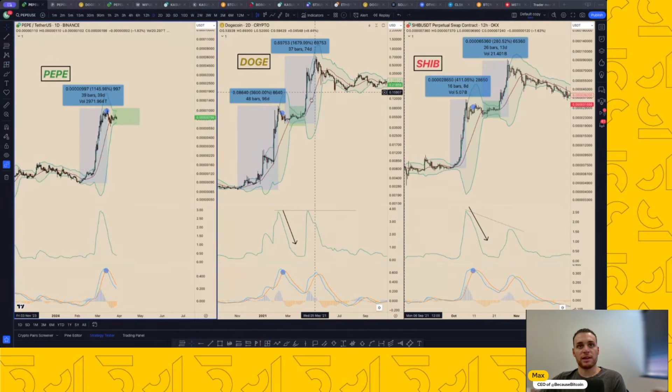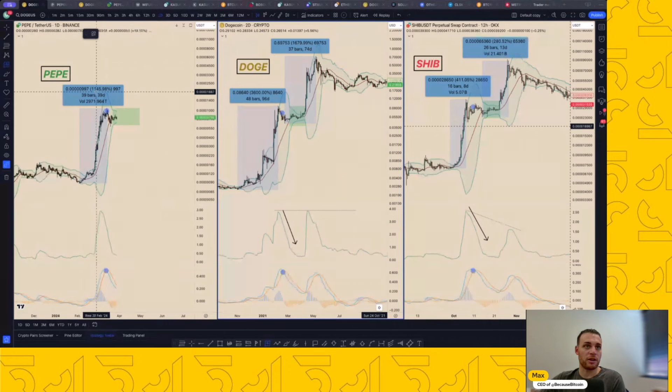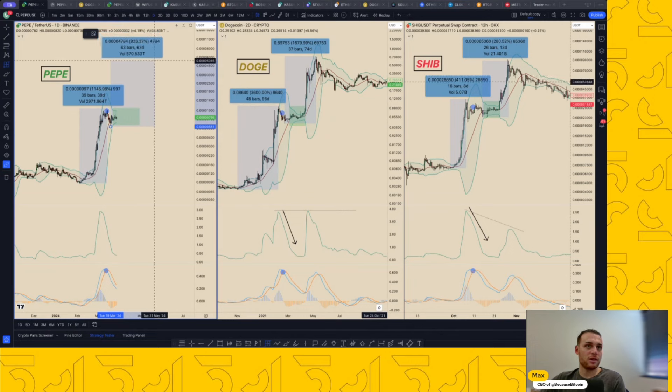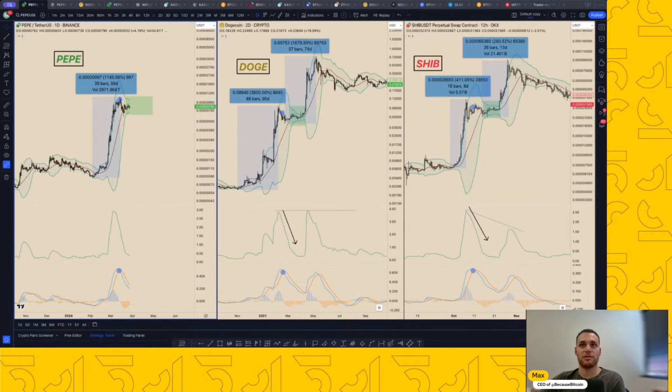So what have we noticed? There are only two examples, but typically when you get the squeeze, depending on how you measure, if this plays out it would be a little bit smaller. What does that mean for Pepe? Well, this one went up about 1,145% or roughly 10-11x. From the low of our reaccumulation during the squeeze, maybe it only goes up 800% - or maybe I'm wrong and it doubles every cycle. Every squeeze, every situation is different.